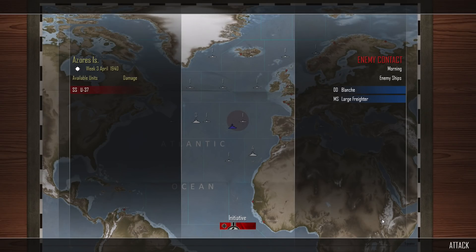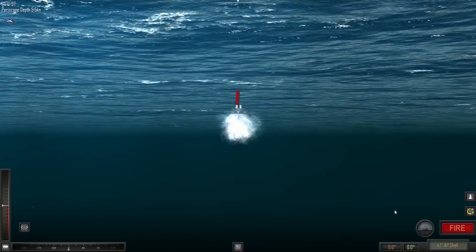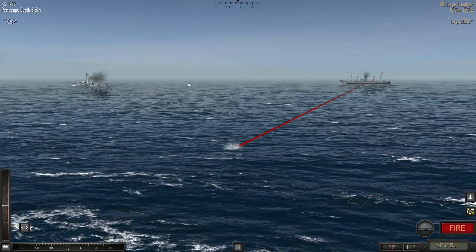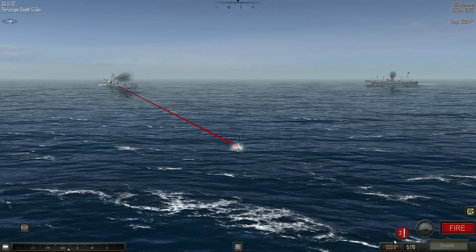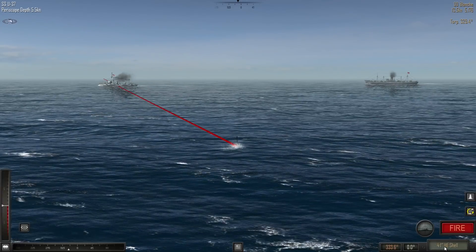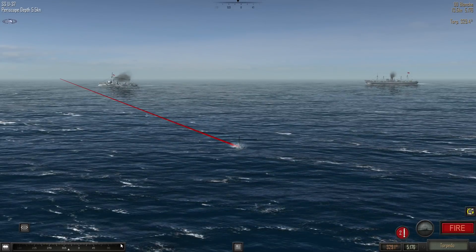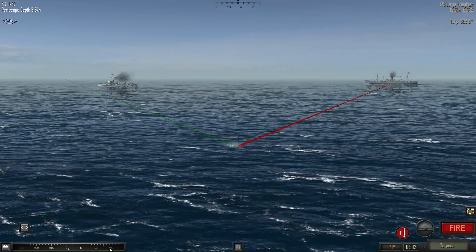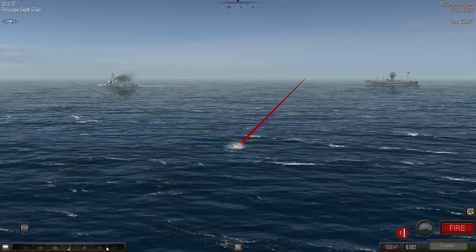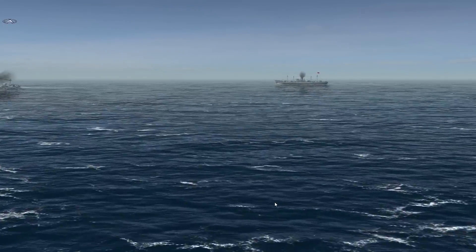The destroyer Blanche shows up again, this time escorting a large freighter. U-37 has engaged her. U-37 will turn slightly to port. We'll target the merchant ship — a freighter at 6,000 meters away. The Blanche is 5,000 meters away. We've only got two torpedoes, so we'll fire one at the Blanche. No aircraft. Fire — torpedo solution 329.4. Then 59.5. Fire that, and I'll fire one at the freighter: solution 359.8. Torpedoes away! The distances are close so hopefully they'll strike on the same turn.